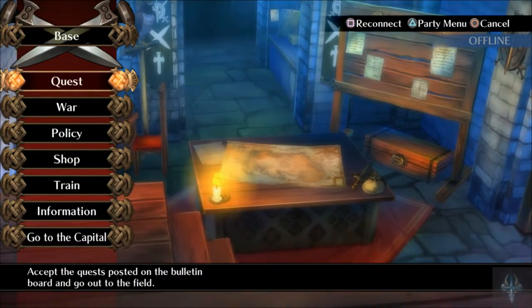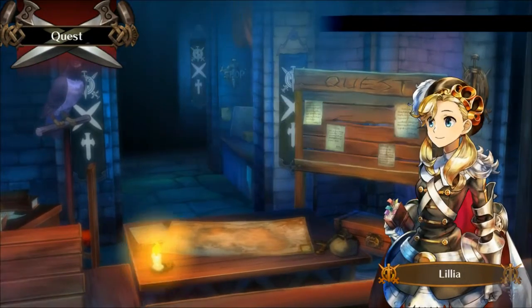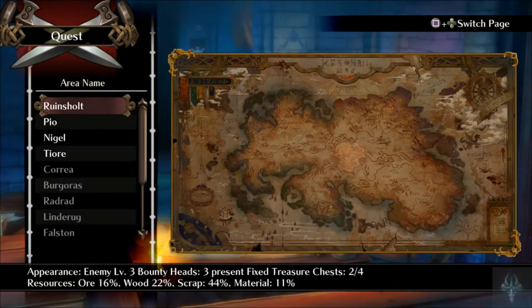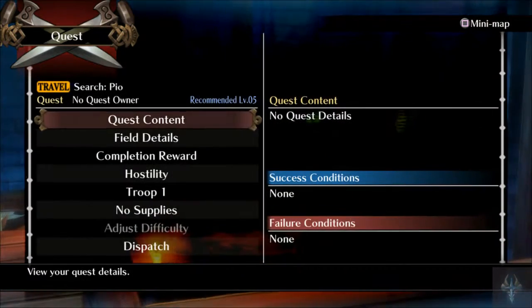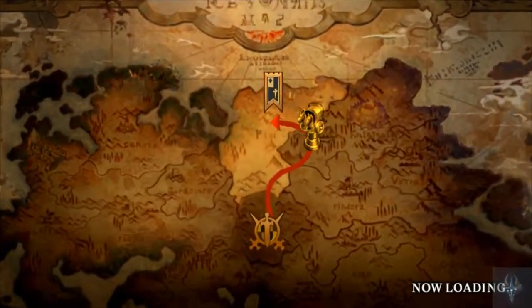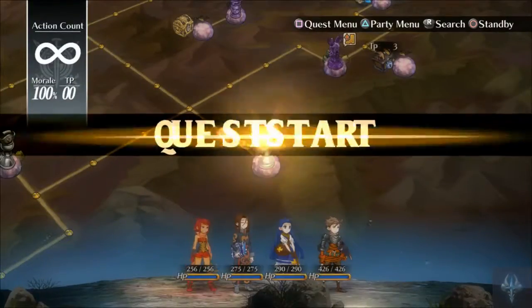Hello, ladies and gentlemen. MarauderyX here back with more Let's Play Grand Kingdom. We are going to do a travel quest. We haven't done one in a while, so let's do the PO. Enemy level 5, bounty heads 3, present fixed treasure chests 4, resources 40% ore, 44% wood, 44% scrap, 44% material. This is basically just us doing a treasure chest run for some exploration, just for some extra XP and materials.